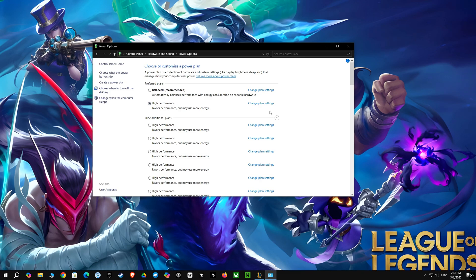For power plan settings, you'll want to select High Performance. This ensures your PC dedicates all its resources to gaming, allowing for the highest frame rates and the smoothest gameplay. This will give your CPU and GPU the power they need to perform at their best, minimizing lag.